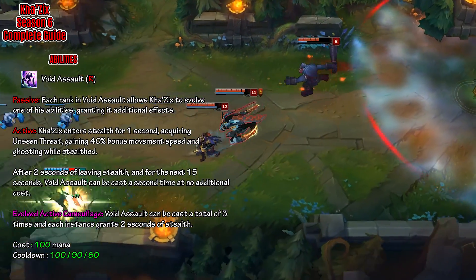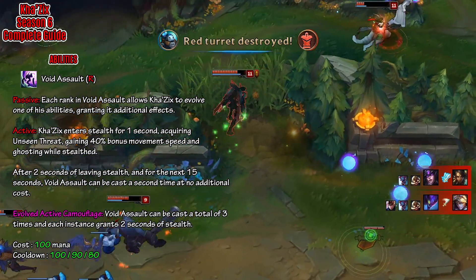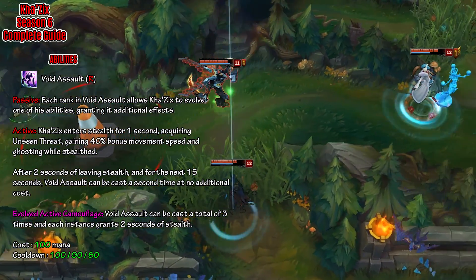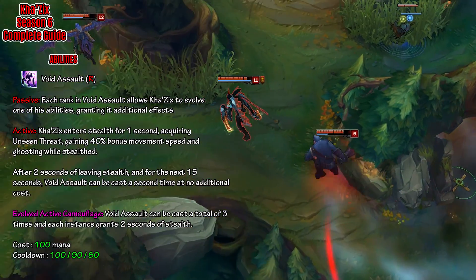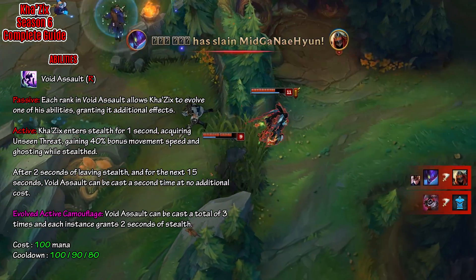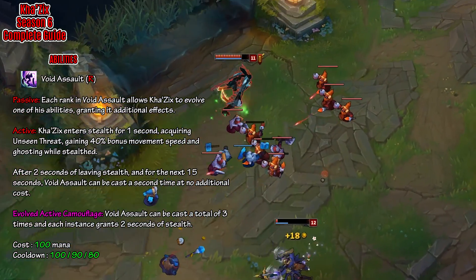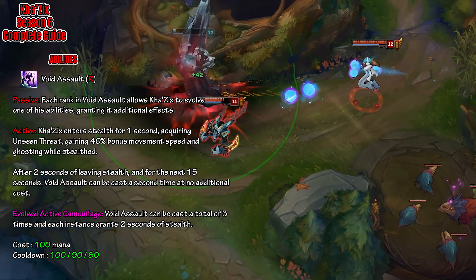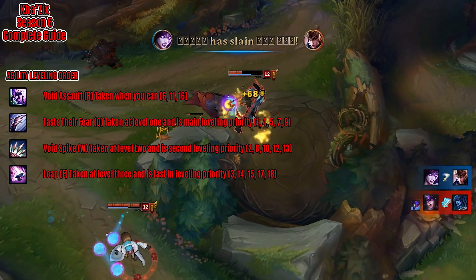Finally we land at Kha'Zix's ultimate, which is called Void Assault. The passive: each rank in Void Assault allows Kha'Zix to evolve one of his abilities, granting it additional effects. Since you can get 3 ranks of this ultimate, you get to upgrade 3 of your 4 abilities. In almost all cases you will first upgrade your Q, then your Leap, and then your Void Assault. For the active, Kha'Zix enters stealth for 1 second, acquiring Unseen Threat, gaining 40% movement speed, and ghosting while in stealth, which means he does not have unit collision. After 2 seconds of leaving stealth and for the next 15 seconds, Void Assault can be cast a second time at no additional cost. For the evolved version, Void Assault can be cast a total of 3 times and each instance grants 2 seconds of stealth. The cost is 100 mana and the cooldown goes from 100 to 90 to 80 based on the rank. Because Kha'Zix is so squishy, this is a very important ultimate to learn how to use, as you need to use it to move around fights and not get instagibbed.